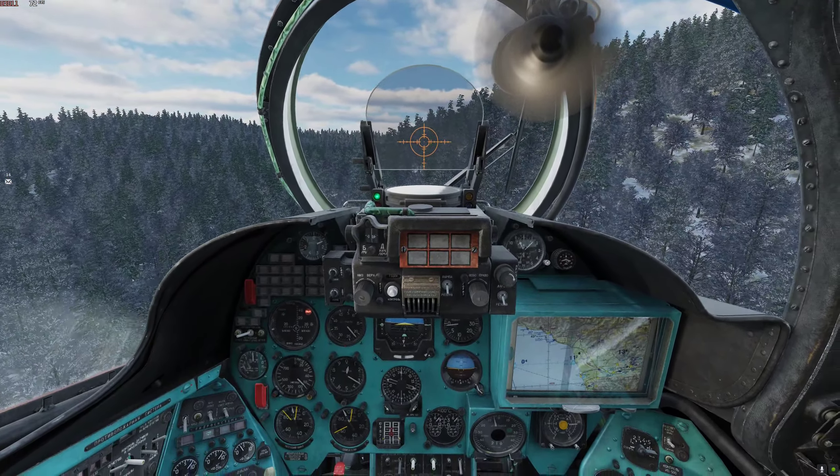I fire off a missile and start to climb a little bit, give it a bit of collective just to clear the treetops, giving the Petropavlovsk a nice line of sight to the target. Going for the AA first so I can make my job a bit easier. It looks like I hit, but it turns out I miss — regardless, I break off the attack.